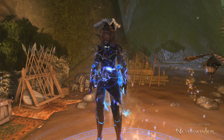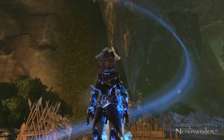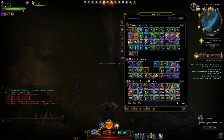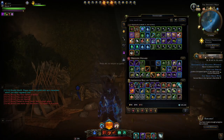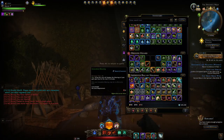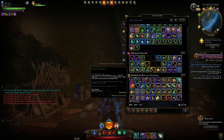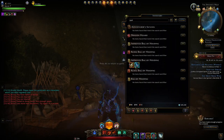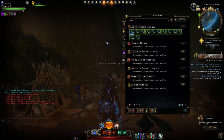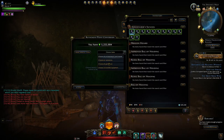Overall, some very nice quality of life improvements. I'm happy they're trying to introduce these little changes that go a long way — making it easier to play, easier to sort through all your items, and find things once you pick them up. Being able to search is great: for example, looking for all my opals — I have none. Looking for my pearls — there they are.